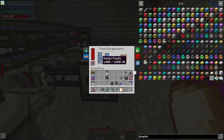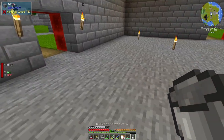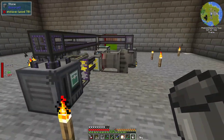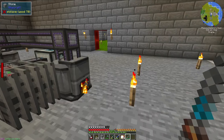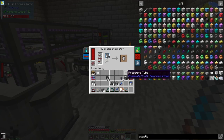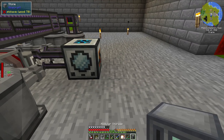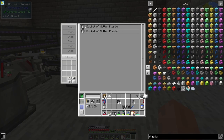We have molten plastic in here. Now we need to take that molten plastic and put it into buckets. There is a way to make plastic without automation — you just put molten plastic in the overworld and it hardens into plastic sheets — but it's much easier to automate so you don't have to do that yourself. We can do that with a fluid encapsulator and a modular storage unit. This modular storage unit can be any type of inventory that can accept items, such as a chest, which would work perfectly fine.